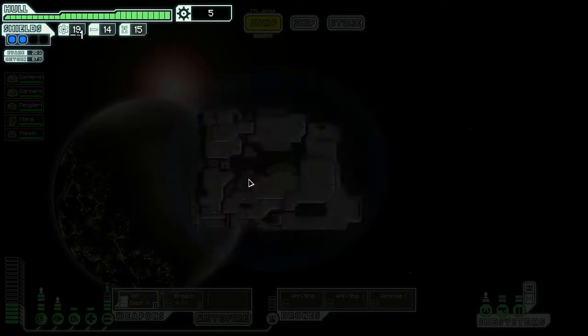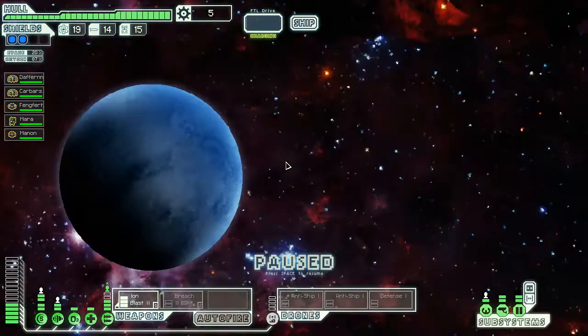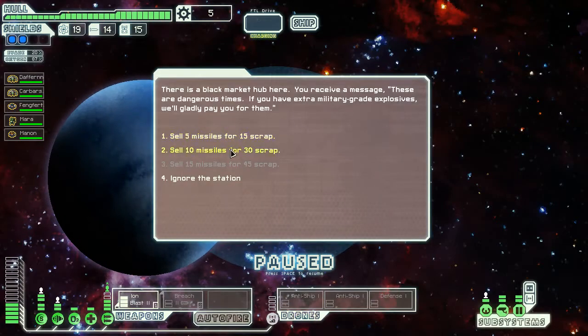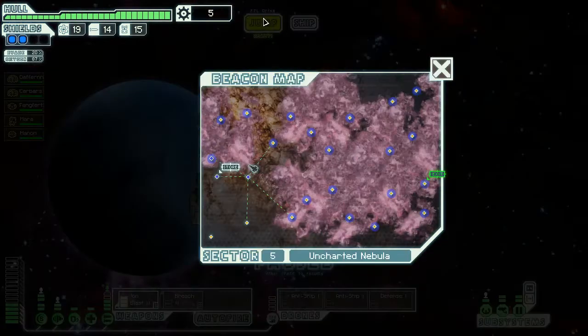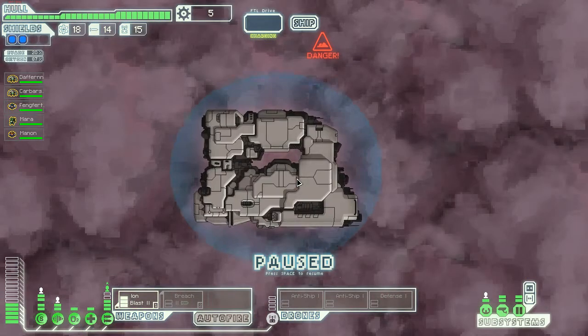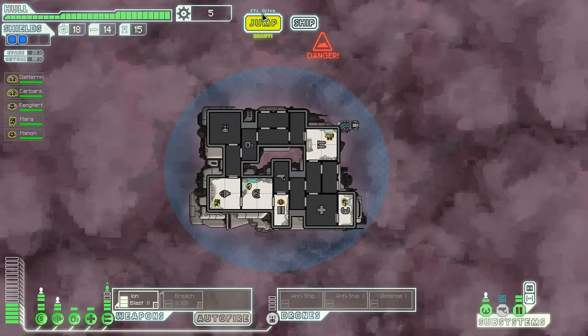We can jump to here, which we're gonna do. Let's see what's here — sell missiles for scrap. There's not a lot of scrap though for missiles, is it? I'm gonna leave it for now. Maybe there might be a better trading post somewhere — I'm praying there's a better one. There normally is.